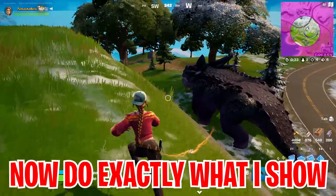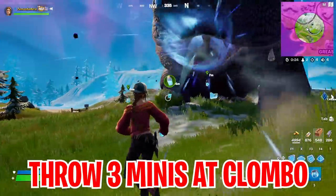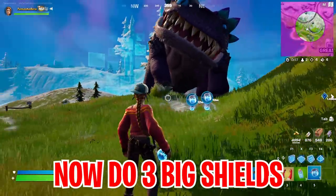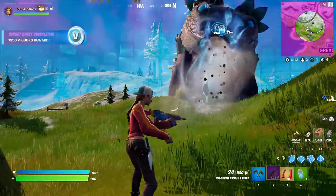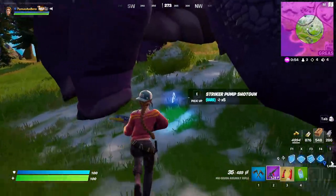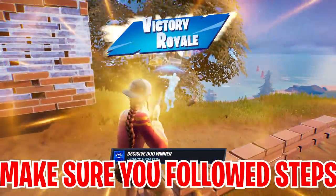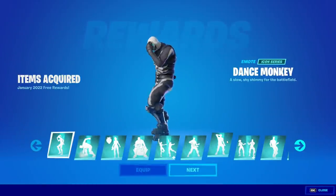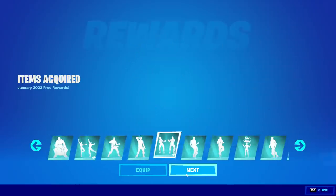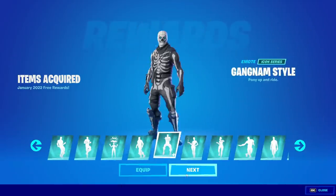Now from here you gotta go ahead and find yourself a Klombo. Once you find the Klombo, find three different mini shields and use those three mini shields - make sure he takes them all at one go. Once he does that, follow the second step of throwing three different big shields. You have to follow all the steps mentioned in this video, and once he eats the three big shields you will see you are now getting free rewards just like that. Now find the weapon that he will drop after feeding him the items. Once you have followed all the steps just like that you will get yourself a victory royale. Furthermore, when I restarted Fortnite I was presented with tons of free rewards - free emotes that I got from Fortnite. So a big thanks to Fortnite for giving me all the amazing iconic emotes.